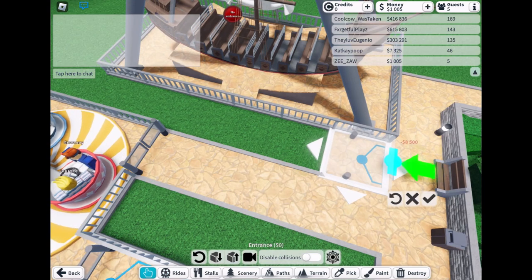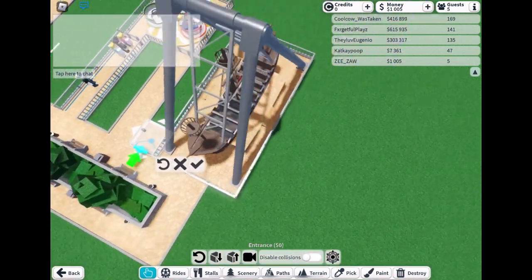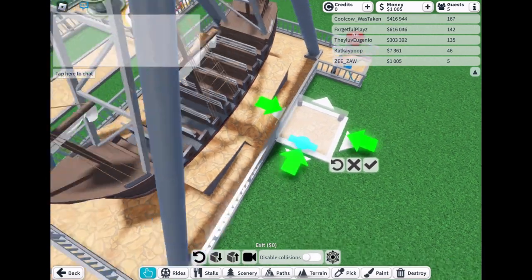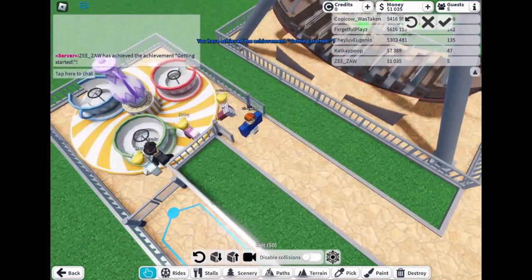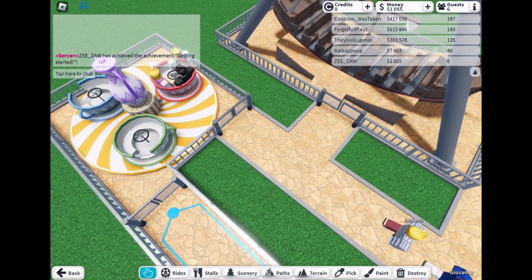Now I'm gonna add the swinging ship. And while I'm doing that, I'm gonna tell you how to add a ride. What you do is go into the little build menu at the bottom of the screen. Then go to the intense rides section and pick out the swinging ship. You don't have to do just that — you can do more than that.